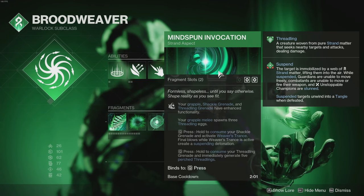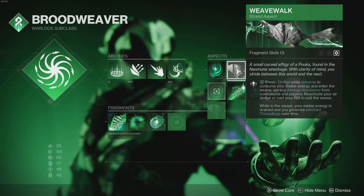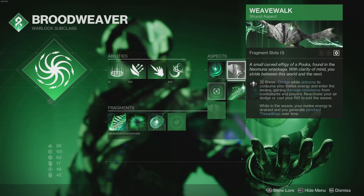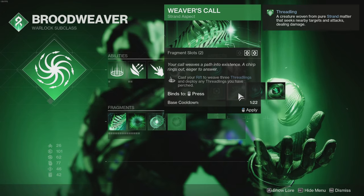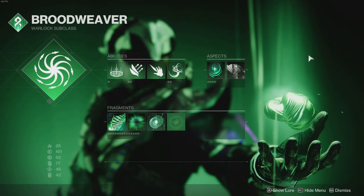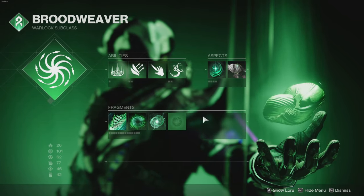We're also using Weave Walk: press dodge while airborne to consume melee energy and enter a weave, gaining damage resistance. Reactivate your air dodge or cast your rift to exit; while in the weave, your melee energy drains and you generate Perched Threadlings over time. This is for survivability. You could switch to Weaver's Call or The Wanderer, but Weave Walk was helping my survivability. The trade-off is losing a fragment slot, which you recover by switching to Weaver's Call.